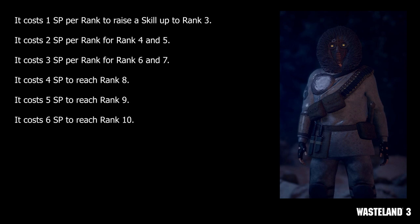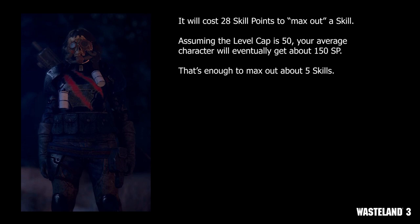By default, every skill will start at 0 but can go as high as rank 10. It is important to note that as you boost a skill, it will become increasingly expensive to boost it to the next rank. In the beta, it costs 1 skill point for the first 3 ranks, 2 skill points for rank 4 and 5, 3 skill points for rank 6 and 7, 4 skill points for rank 8, 5 skill points for rank 9, and 6 skill points to max a skill out. That means taking a single skill all the way to rank 10 will cost a hefty 28 skill points, requiring just over 9 dedicated level ups to accomplish.